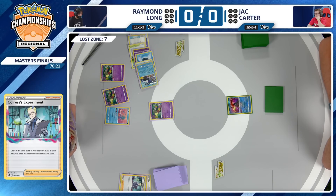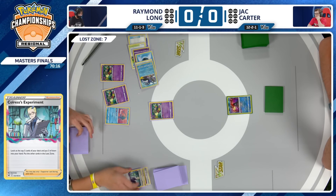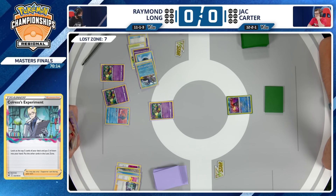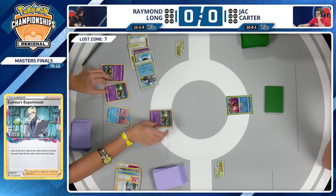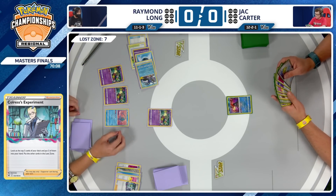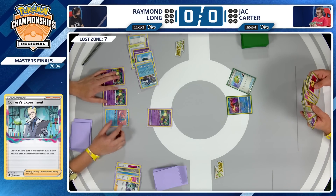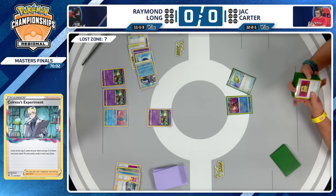With the way Raymond's deck is built, there's no Dragonite and no Raikou. So even if Raymond gets to seven in the Lost Zone — which we see right now — I don't think there's anything Raymond can do to take the knockout. The only attacker that could possibly swing for enough to knock out the Radiant Greninja would be Pidgeot V, which does require you to flip a coin to do that extra damage.